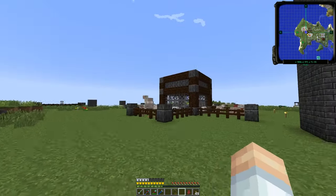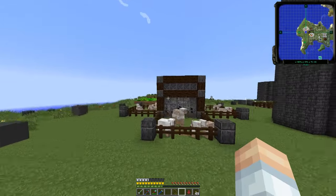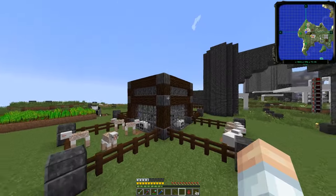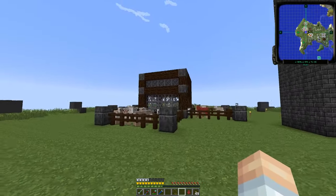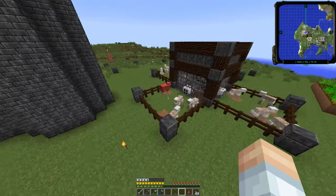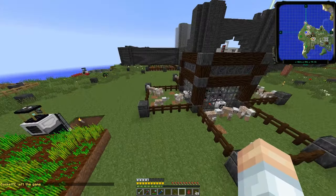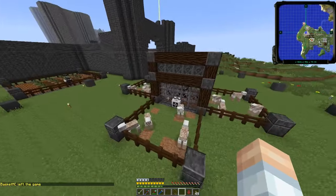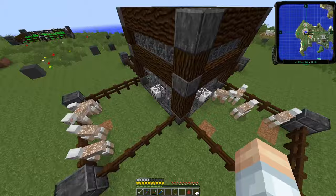There we go — the wool farm is all done. This is what I've come up with for the middle — it's the same design as the greenhouse for the melon, pumpkin, and sugar cane farm. We've got all the sheep now colored with the various dyes available in the game, and they're getting sheared almost as soon as they grow their wool back.